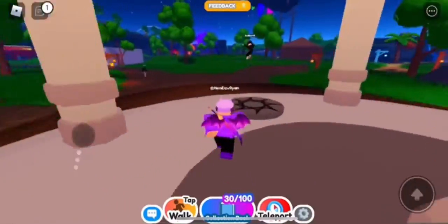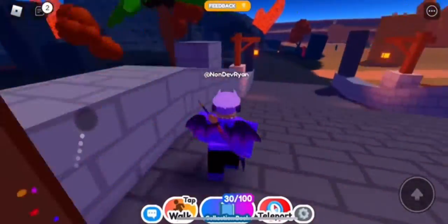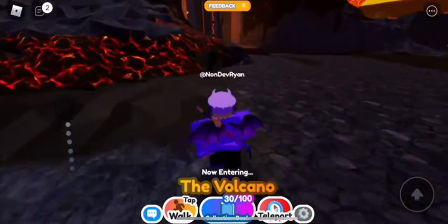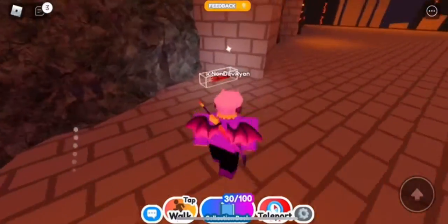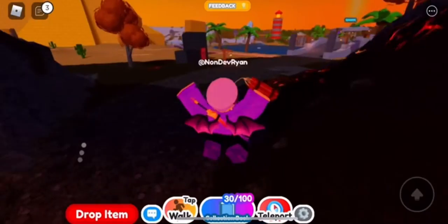Now we need the red one — this one's a little bit hard so follow along with what I do. I'm going to stop the video from being sped up for certain reasons. You want to enter this volcano and grab the dynamite. Then you're going to need to find your way over to the rocket ship.